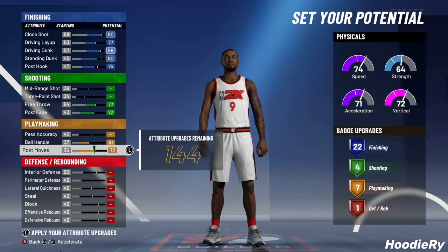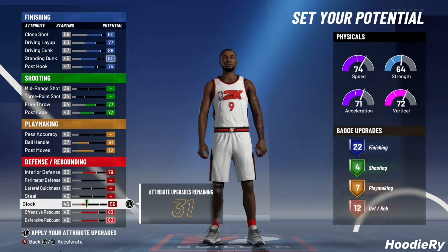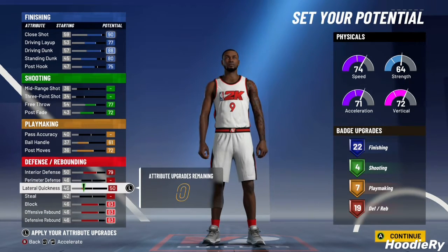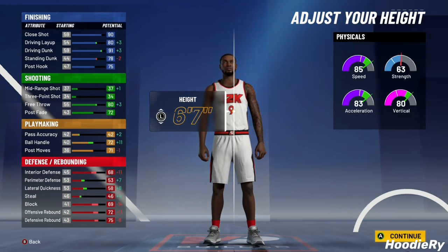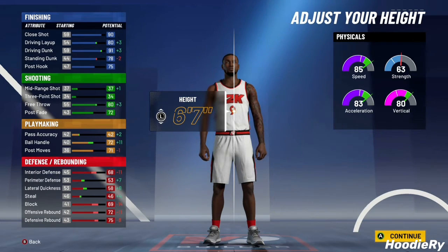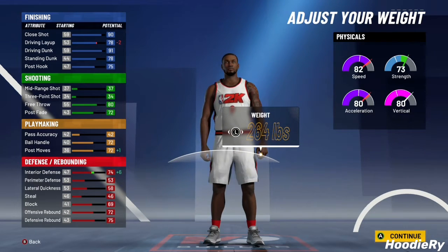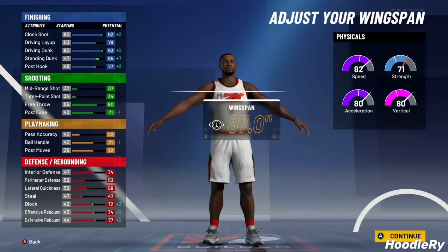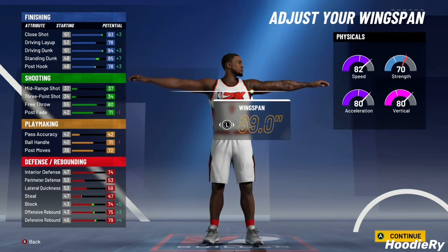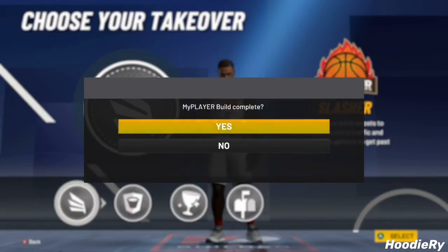Next max out ball handling and then post moves so you get seven, and then interior defense, defense, offense, block — put the rest into lateral quickness. I went with solid, lowest weight to get 85 speed, 80 — just trust me. I went with 6'4" and look at that. Then you want to go with the Slasher.